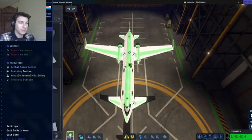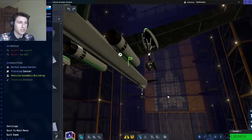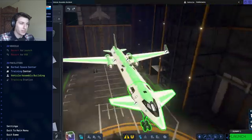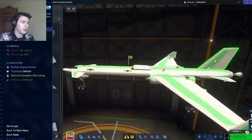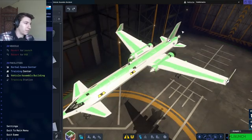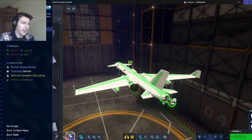I've got two jet engines with the shock cone intakes — I forget what kind they are, one of the small ones. We have landing gear on the wings, some canards at the front, and these nice big wings. I went ahead and put wingtips on them; I'm not sure if that's going to help or hurt us. We've got our tail fin, and most importantly, a swivel rocket engine at the back that will work when the jet engines don't, when we get towards space.